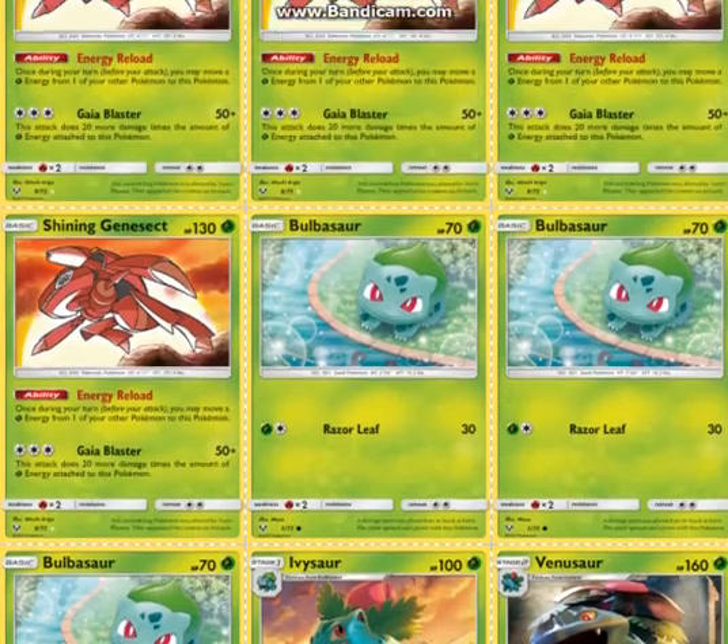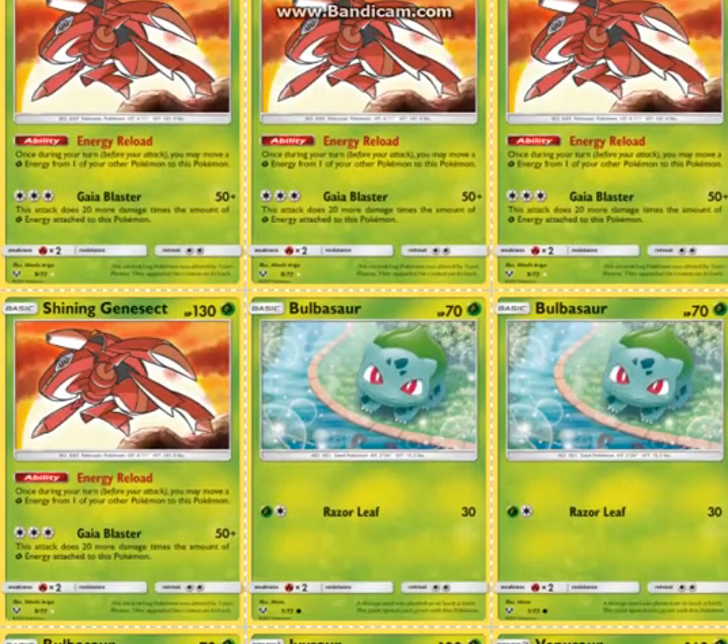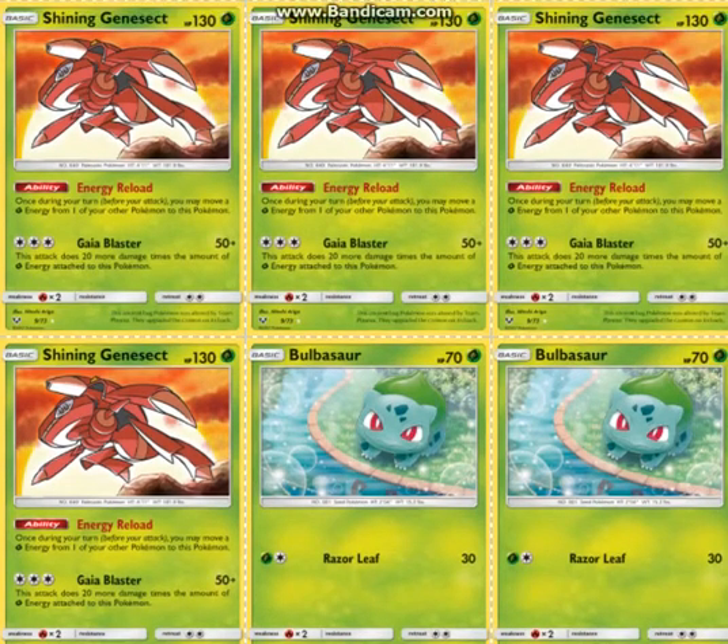Another alternative to Choice Band is Fury Belt, because a 170 HP basic is pretty good. One thing I love about Shining Genesect is that it is a non-EX, non-GX, so it can go through Ninetales and stuff like that. That's the main potential I see in this deck. It's really clunky, but who knows, it might be good. I'm usually wrong about stuff like that, but anyway — leave a like and subscribe for more Pokémon TCG content.